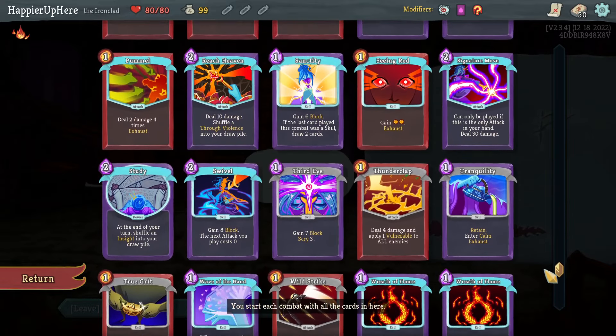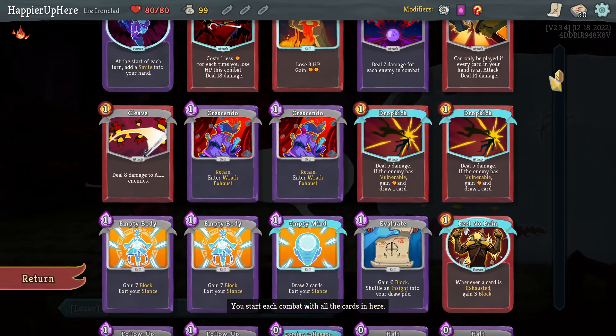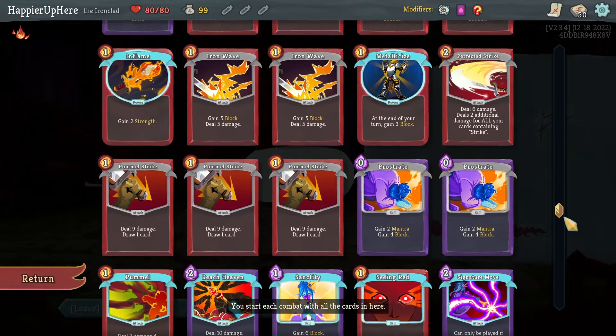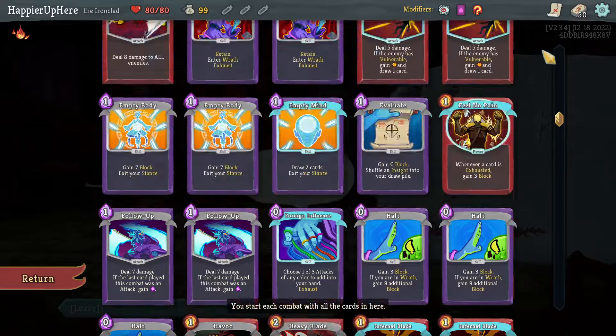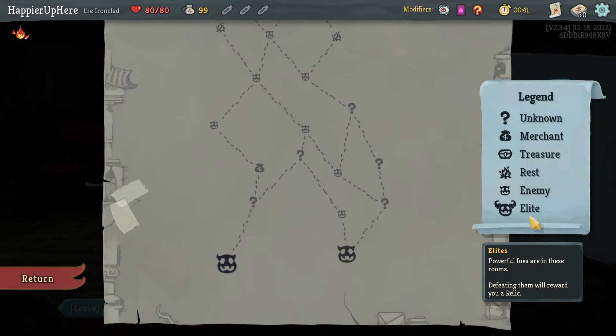I only have one Tranquility — is that the only way to exit wrath after entering with crescendos? I also have two Empty Body and one Empty Fist, not as many cards as I'd like to switch stances. There's a Battle Hymn I might consider just to have a reliable attack every turn.